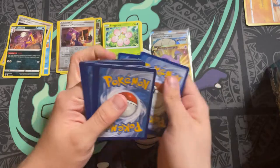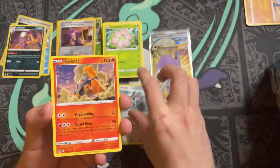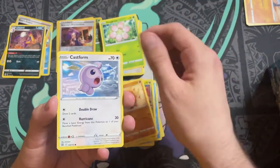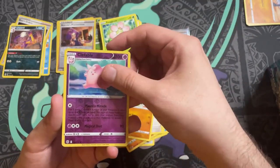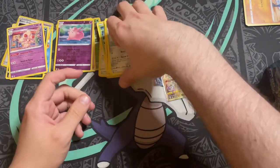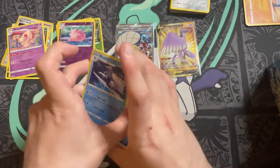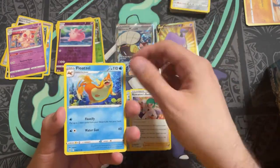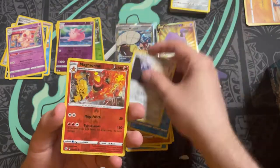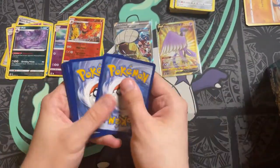Pack seven: Fire Energy — got to be a pull now. We have Klang, Torkoal, Double Turbo Energy, Breezelm, Gibble, Trapinch, Castform — no hit there. Pack eight: Water Energy. We have Roseanne's Backup, Floatzel, Bolt, Nosepass, Snorunt, Klink, a reverse holo Magmortar as a rare — that's nice — and a Muk.